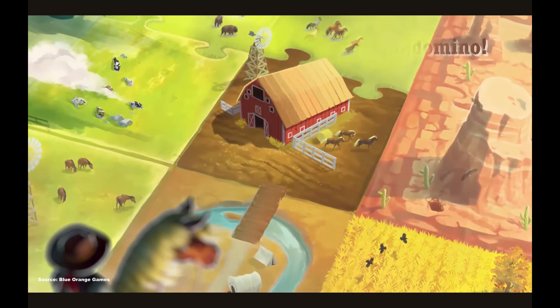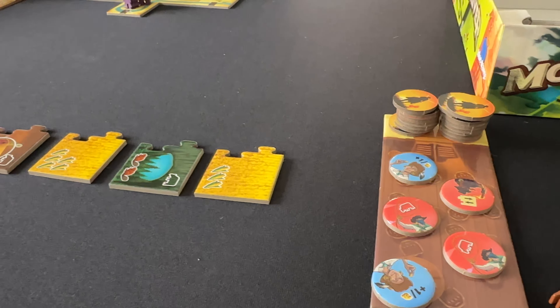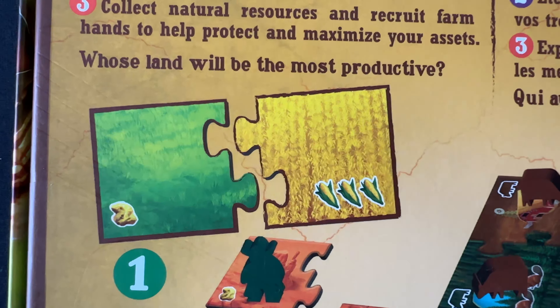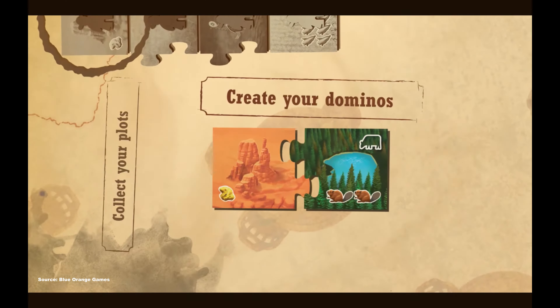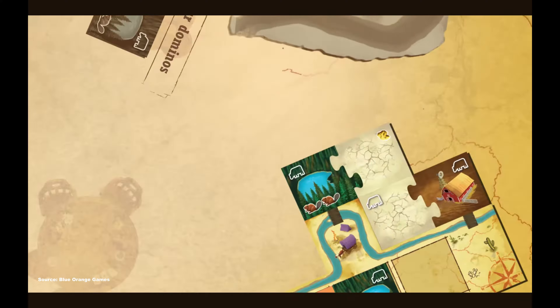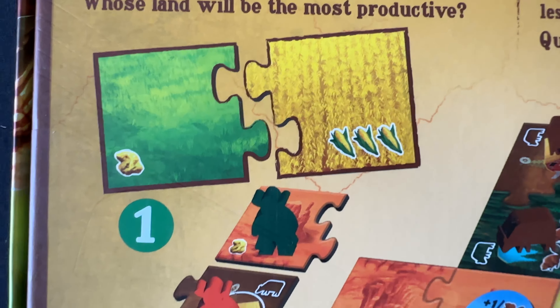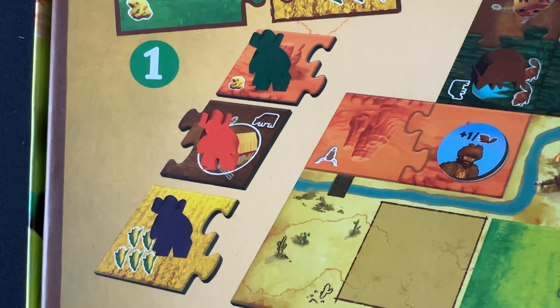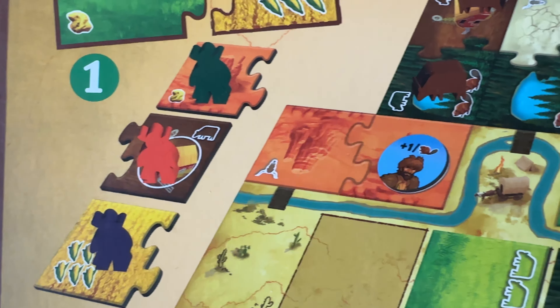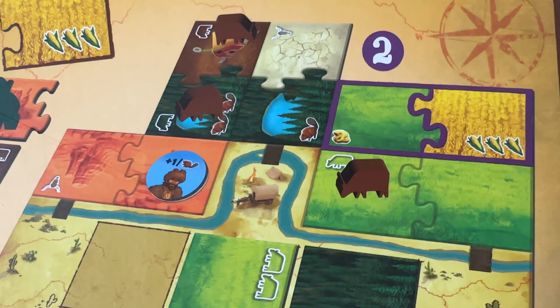The big difference from King Domino is that rather than drafting complete two-sided domino tiles, you are drafting halves of the domino. Each tile has a puzzle piece edge designed to mate two halves together, forming your domino tile that can then be placed in your tableau, just like in King Domino.